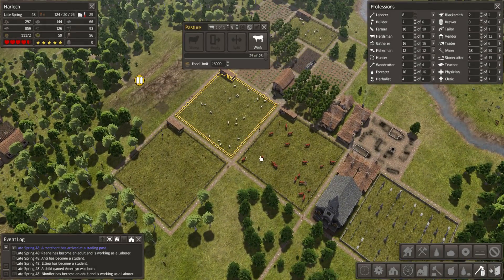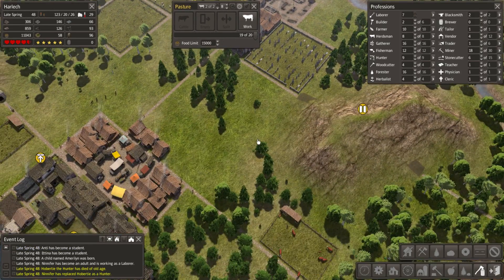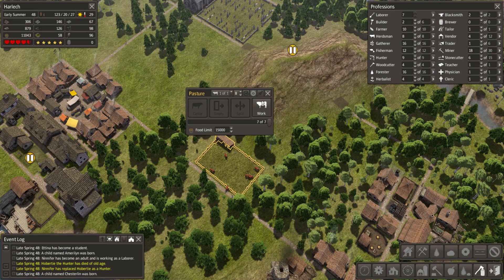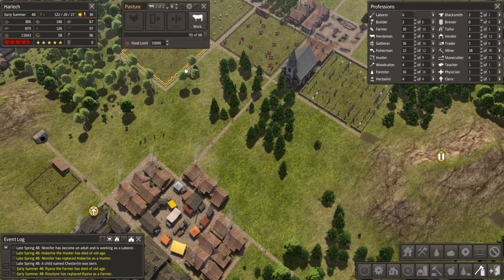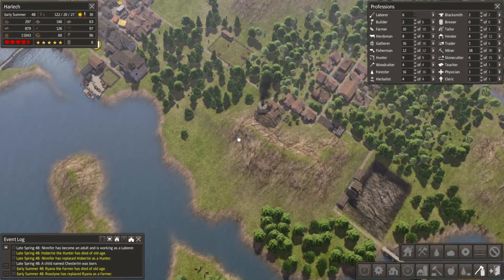As for our livestock, things are going well. 25 of 25 sheep, 10 of 10 sheep. We're still a little bit low, though we're practically on the edge of having a full cattle herd there. Obviously, a full cattle herd here and a little ways away from getting a full chicken flock - not a herd, a flock. I must remind myself of this.